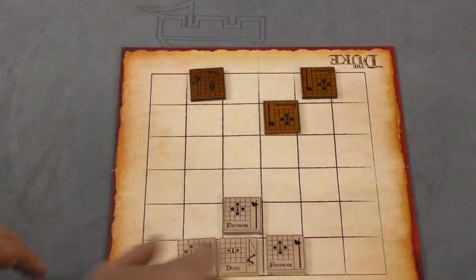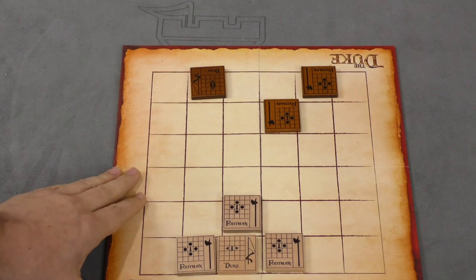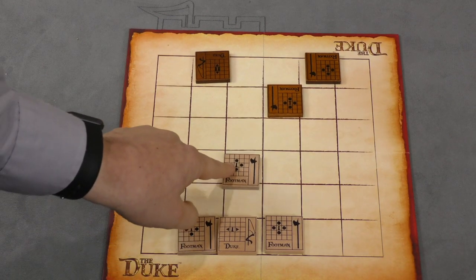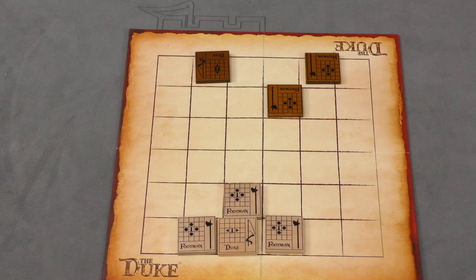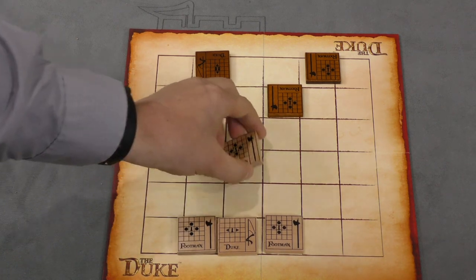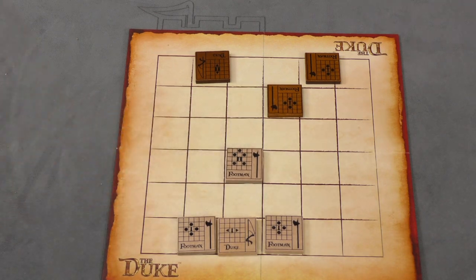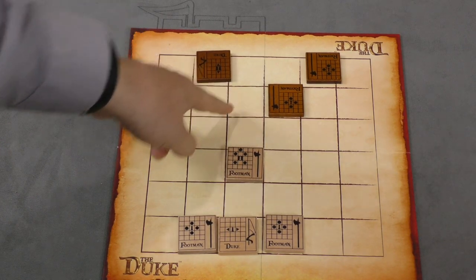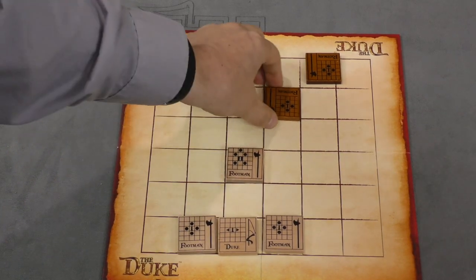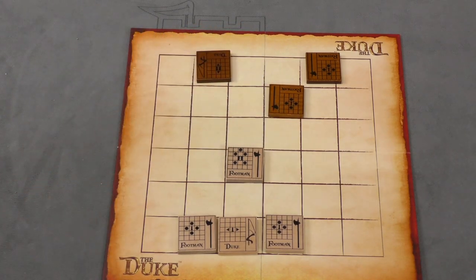Back to me. On my turn now, I'm going to move one of the footmen. Maybe I'll move this footman up one. The black dot allows me to move to that spot, so move up one, flip it over. You'll now notice that it has a slightly different movement pattern. It can now move diagonally, or can move to this spot here. It can't jump to that spot, so if someone's in front of it, it wouldn't be able to move to that spot.